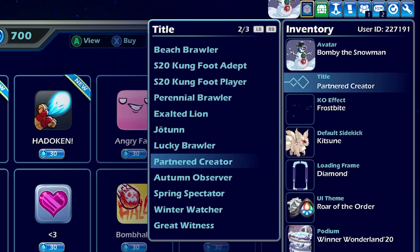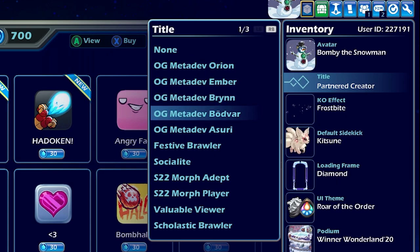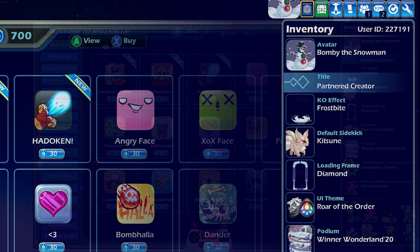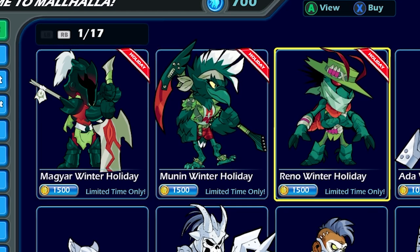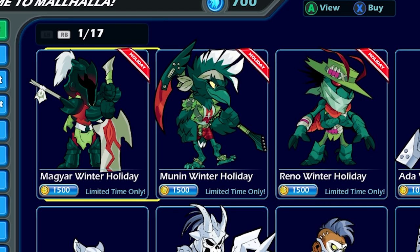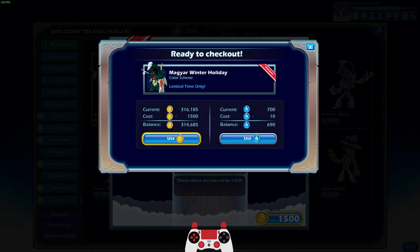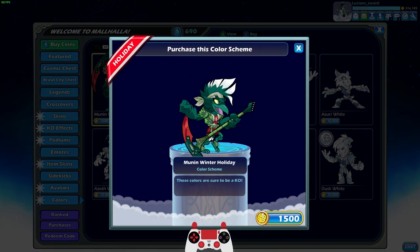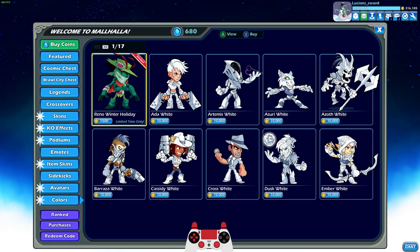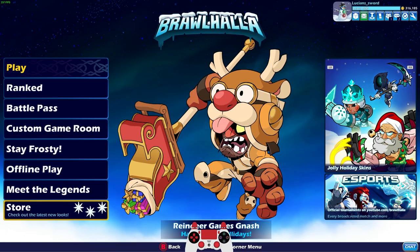By the way, if you log in during the event, there's a free title you get — Festive Brawler, I think. So there you go — free title just for logging in right now. And the Winter Holiday Colors are back. Since I have them already for every legend, there's only three that I can get — the three legends released in Brawlhalla since the last Winter Holiday event. I'm gonna use Famous Coins, because I'm saving my gold coins to buy white colors for every legend. Now I have Winter Holiday on every single legend.